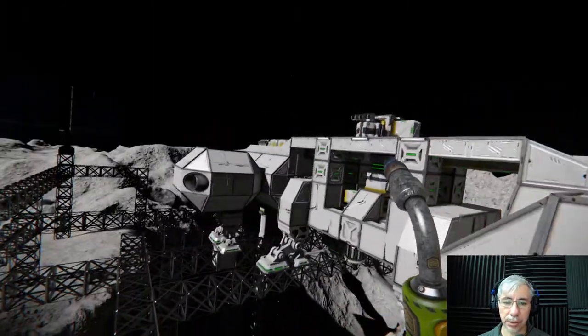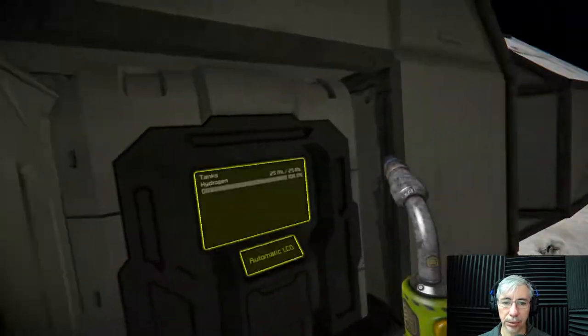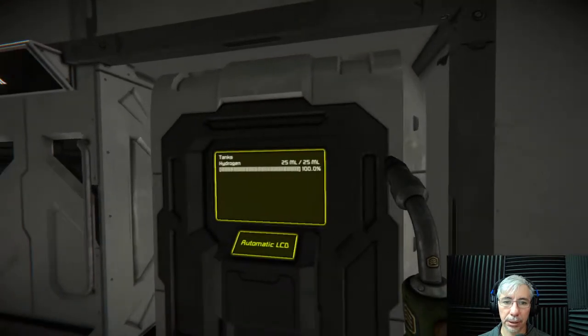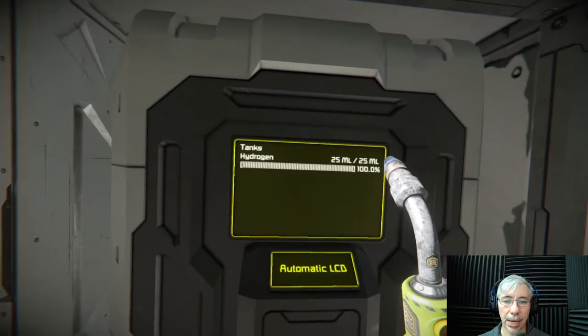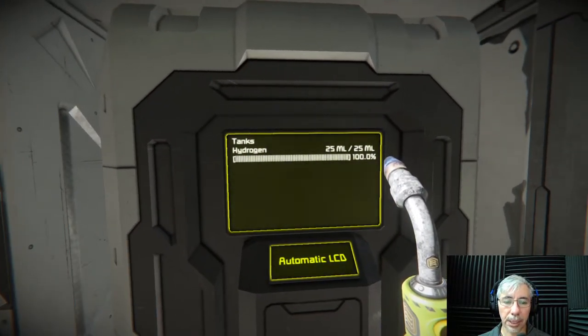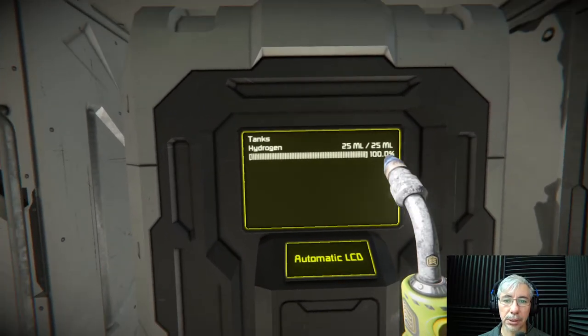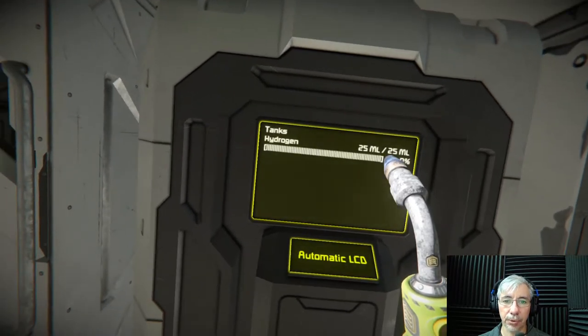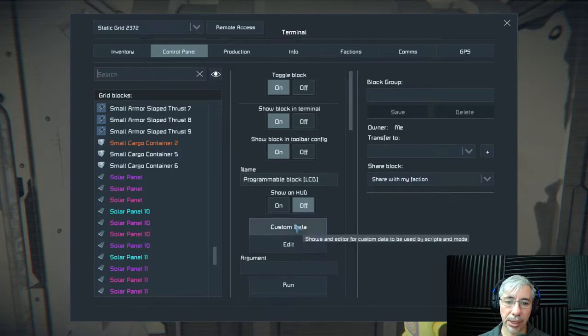It's a script — you can find it in the Workshop under scripts. To install it, you just copy the code to your program block. This is the program block where I have the script installed, and even the program block's display is showing a command from the block.